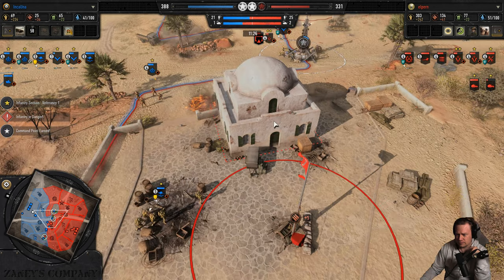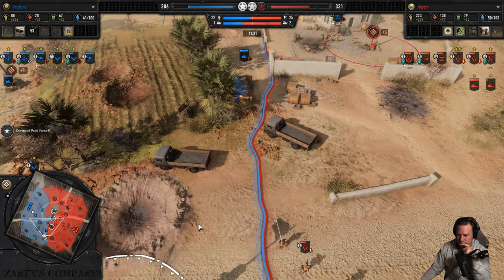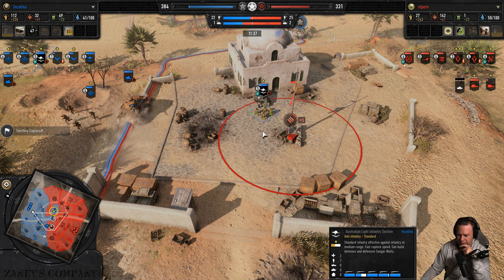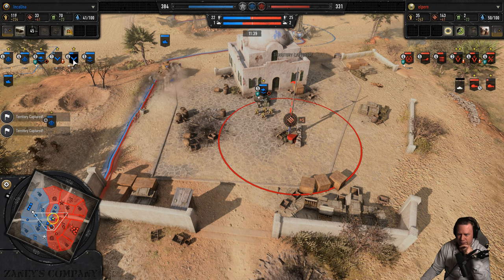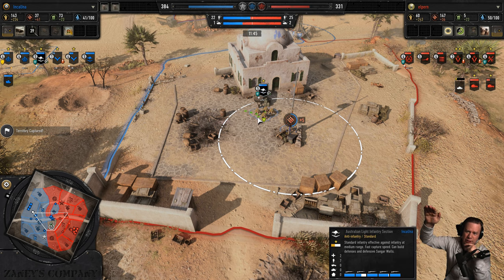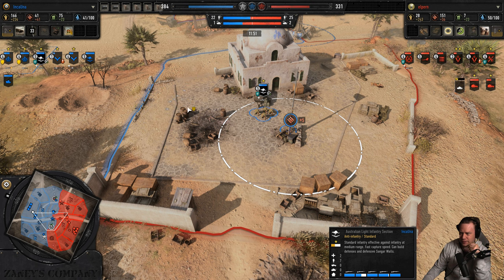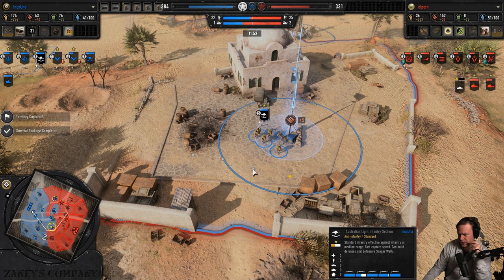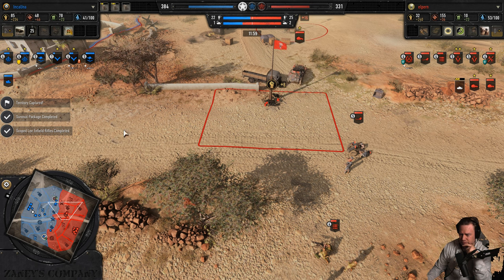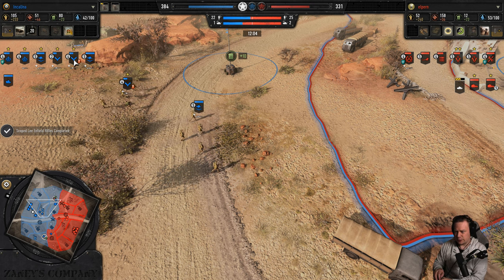Australian infantry support is reporting in. The Australian light infantry section does much more damage up close, but does poor damage at long range compared to the regular infantry section, which is also their strong suit — the British infantry section barely has any damage fall-off over distances.